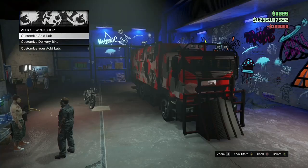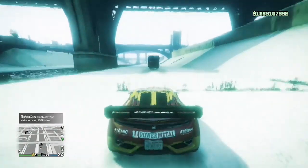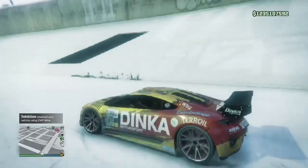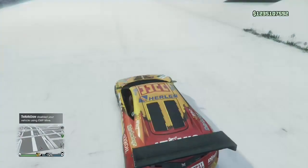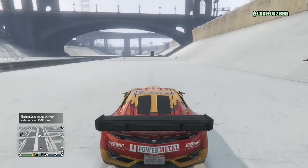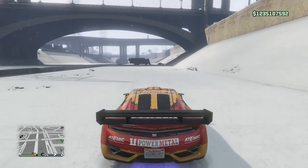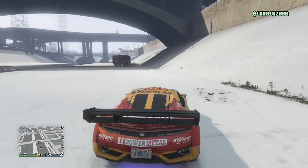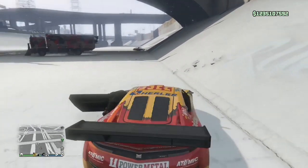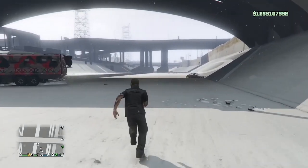Let's see what the EMP mines do. These ones are definitely more effective than the Spike mines. What they do is disable your car for about three seconds, shutting off the engine and also the steering, and if you hit one after the other it can bring you to a complete halt especially if you're not going very fast. And as expected, these don't really have any effect on players.